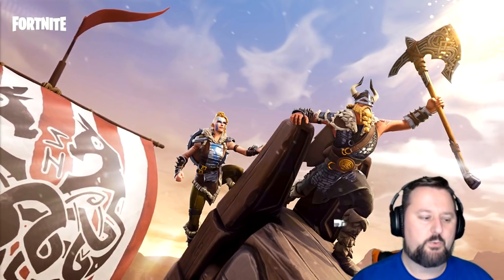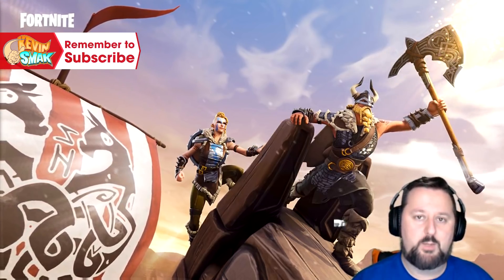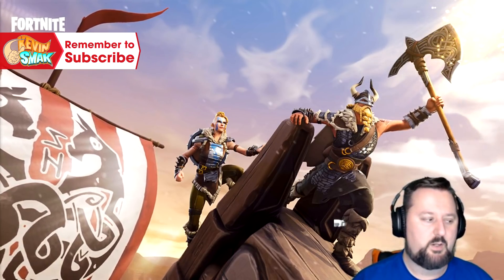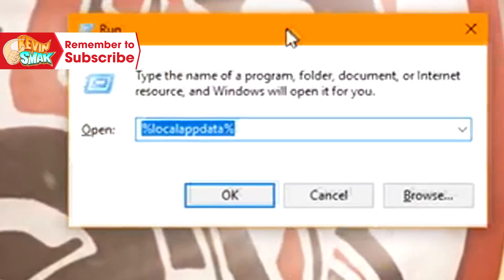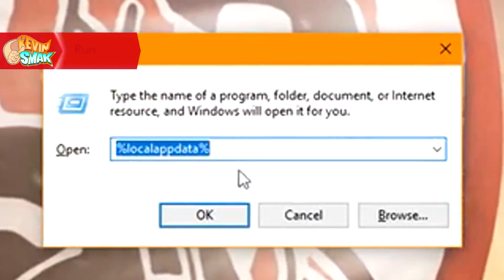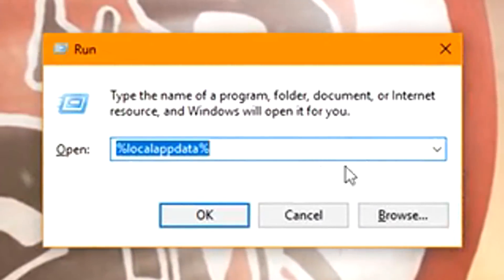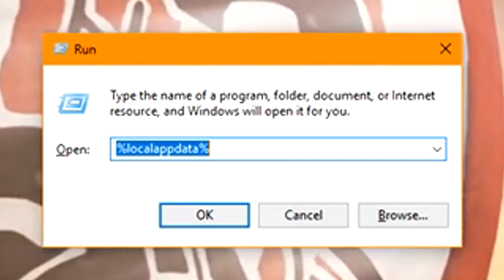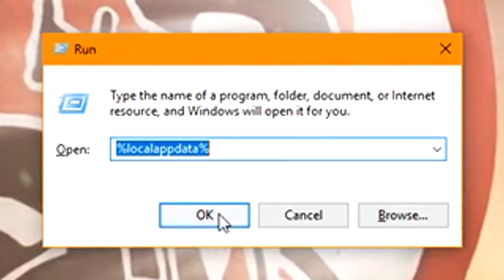If we want to go through and fix it permanently, hit Windows key + R, which is going to bring up your Run dialog. Type in %localappdata% and then click OK.